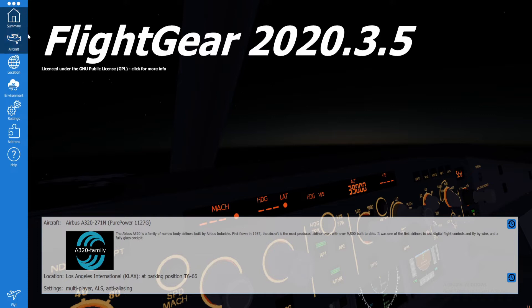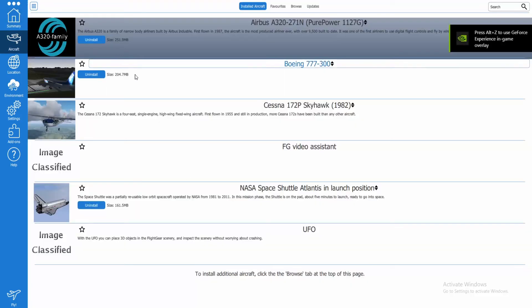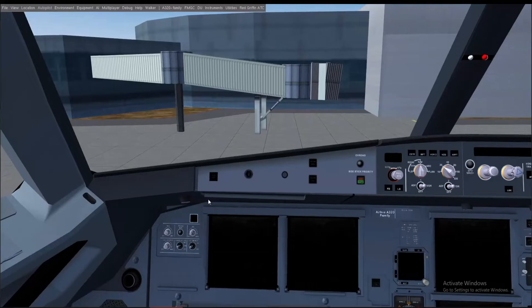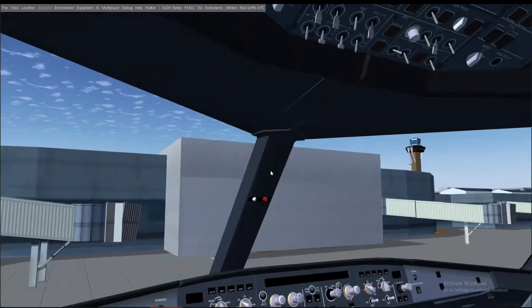Welcome back guys, today I'm going to show you how to start the A320 in FlightGear, from cold and dark to being ready to taxi. Let's get started.